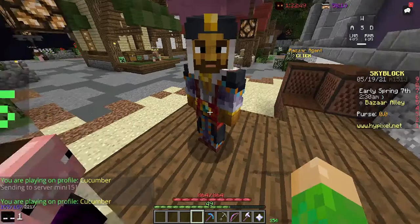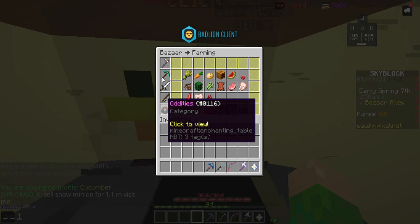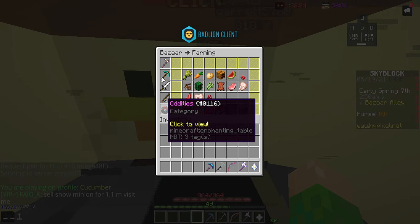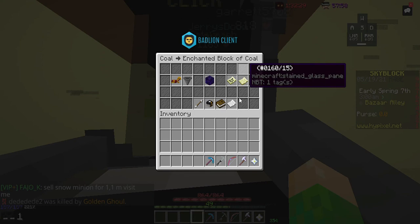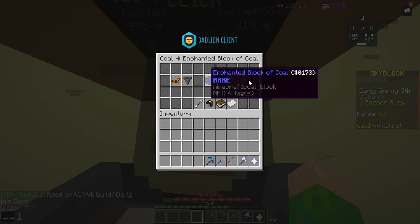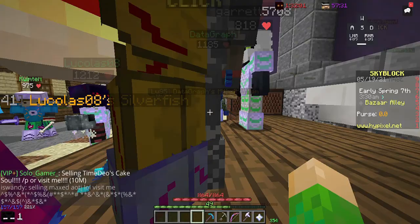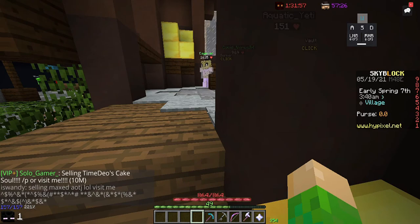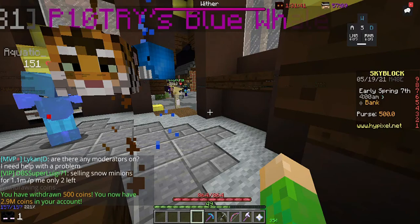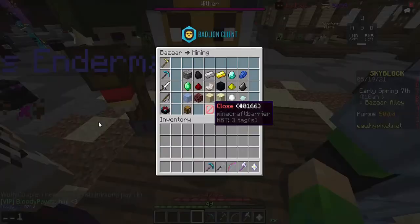Next strategy: bazaar flipping. It's kind of like auction flipping but a little different. For example, go to mining, look at enchanted coal blocks. If you create a buy order it would cost around 188,000 coins, then if you put that up as a sell offer it would sell for 192,000 — 4k profit. You can do this on tons of other stuff. Let's do a cheaper version with regular coal.